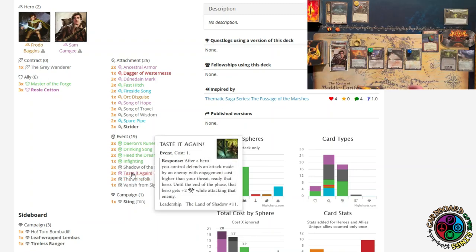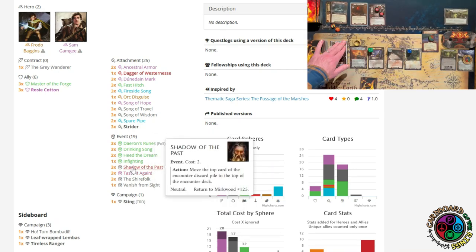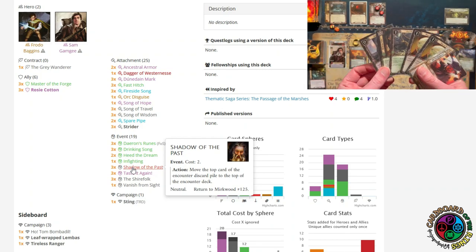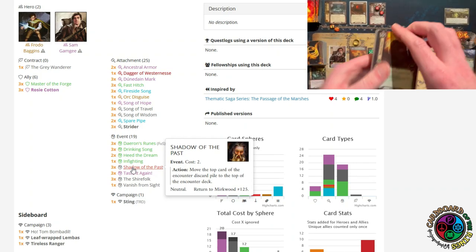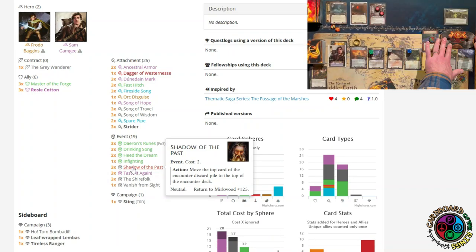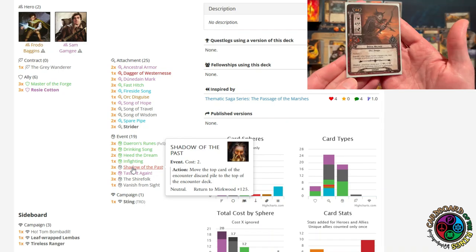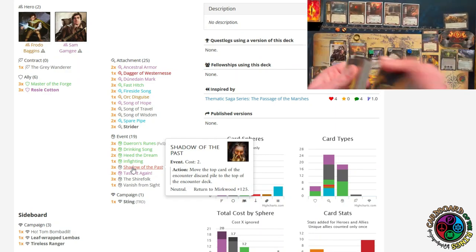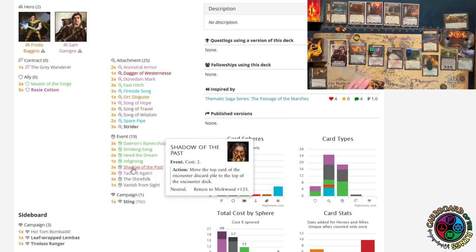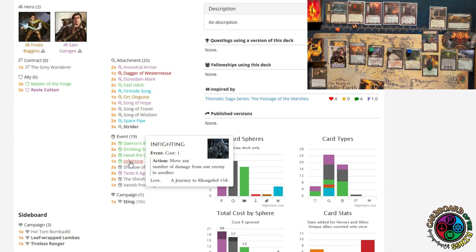Other events: Taste It Again, for readying and attack boosts — very good against the Watcher. Shadow of the Past is amazing because at stage two, being able to put a certain card on top of the deck is extremely helpful. There's also a card that makes an orc attack another orc. I had considered using Small Target and Silver Lamp, but it was too many cards — especially when the encounter deck gives me a card that makes orcs attack each other. If I can just put Orcish Howls on top of the encounter deck with Shadow of the Past and deal it out as a shadow card, that's great. To also help the orcs fight each other, we have Infighting.